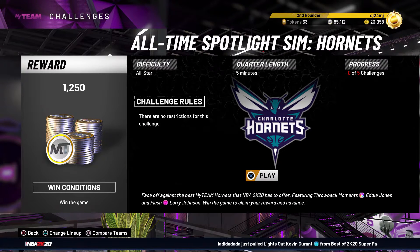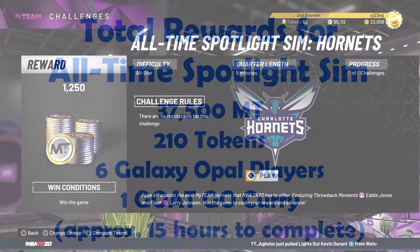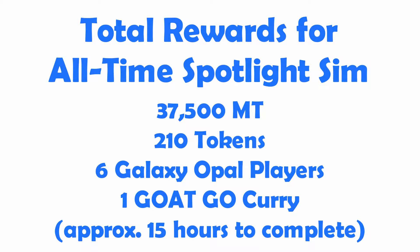If you complete all six Spotlight Sims challenges for the all-time rewards, it's going to give you 37,500 MT, 210 tokens, and six Galaxy Opal players. And once you get all six of those Galaxy Opal players, you will earn the GOAT Galaxy Opal Stephen Curry.